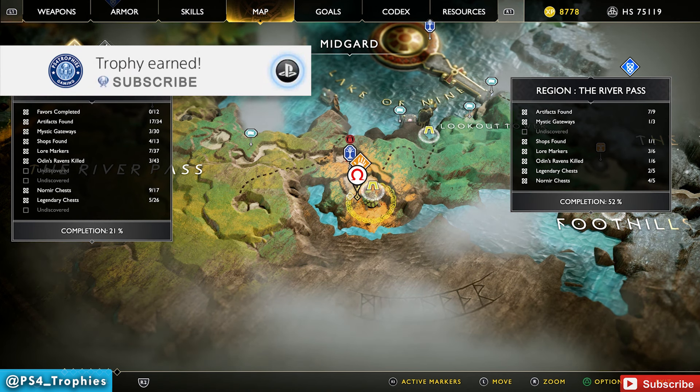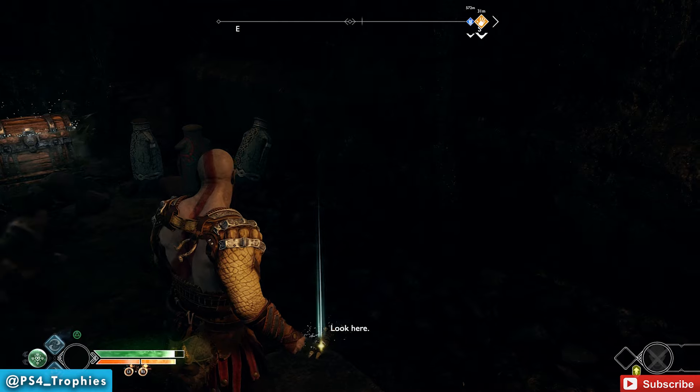Hello everyone, Brian from PS4 Trophies. We've got another treasure hunt — we're heading down to the River Pass, the lower section of it, and we are going to find a treasure map. This is the Turtle's Tribute. Complete all 12 treasure hunts and you will get the Treasure Hunter trophy.